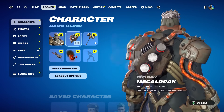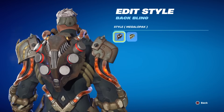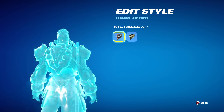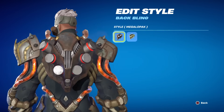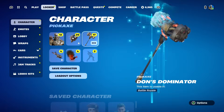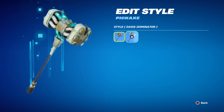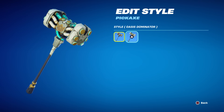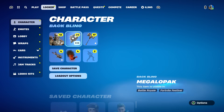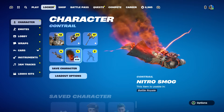I'm not really a big fan of his back bling — it looks like some kind of engine with combustible parts going up and down. It does say reactive, so I'm curious how it's reactive because it looks animated at all times with smoke coming out of it. The pickaxe looks pretty good — it's called Don's Dominator, a very nice nitro-fueled pickaxe. The secondary style for it is white and blue, and the splash looks amazing.